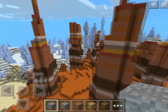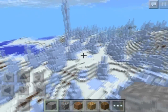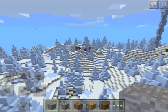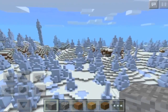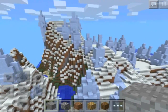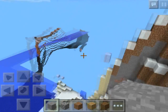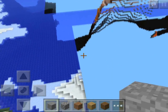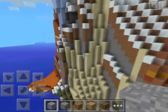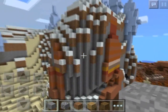The mesa biome is absolutely huge. The ice spikes biome is pretty big — it's a lot bigger than other ice spikes biomes I've found, but it's not even a fraction the size of the mesa biome. You're not going to have any trouble having fun in here. Usually ice spikes biomes are on the smaller side, so I was pleased to see how big this one actually was. As you can see here, it does actually touch up again — it's literally overlapping over here, which is kind of weird but pretty cool. There's snow right next to the mesa biome.